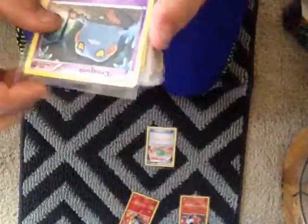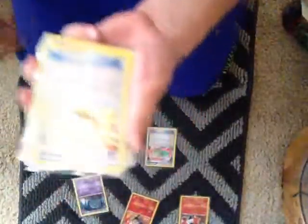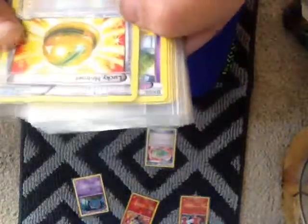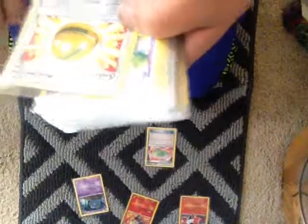Krokrok with Poison Jab — the defending Pokemon is now Poisoned. Lucky Helmet, a Shiny actually. Whenever the Pokemon this card is attached to is damaged, draw two cards.